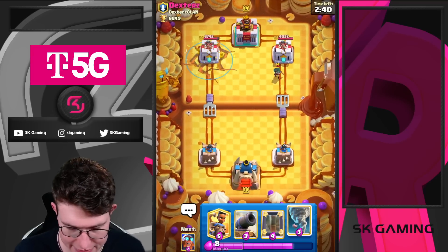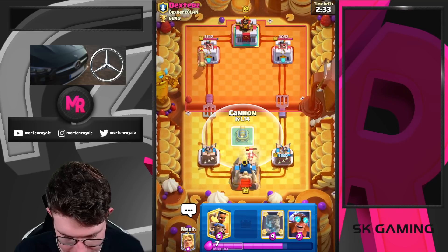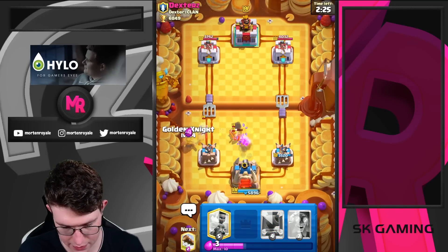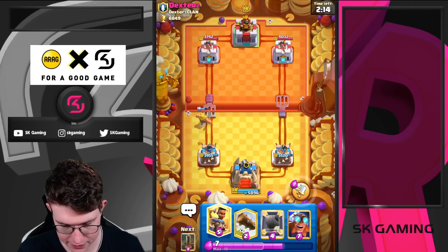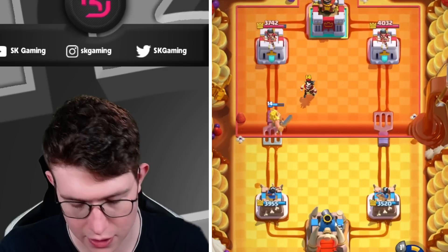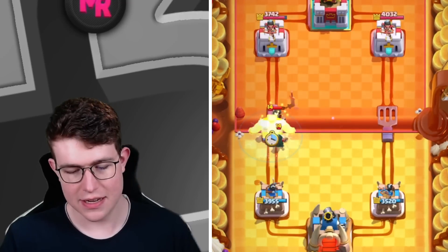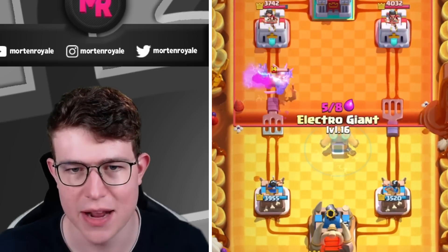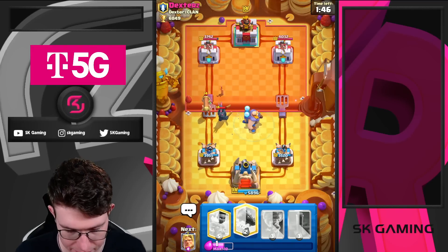Pekka is not a good matchup. Going for the King Tower activation — I think with three towers it should actually be fine. The ability got reset — I hate this interaction, it's one of the most annoying interactions you can have. Just go for Electro Giant — it's honestly really solid since he used some elixir. He uses E-Wiz, which is one of the best counters against Electro Giant in this specific matchup. So I need to bait the elixir — now he doesn't have E-Wiz in cycle anymore so he cannot stun this, and he doesn't have Pekka in cycle either.